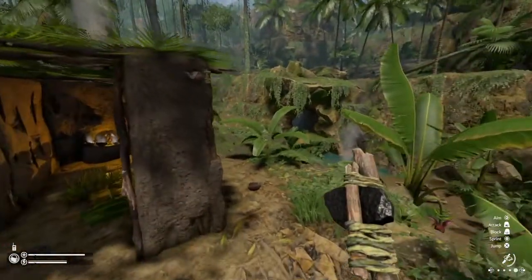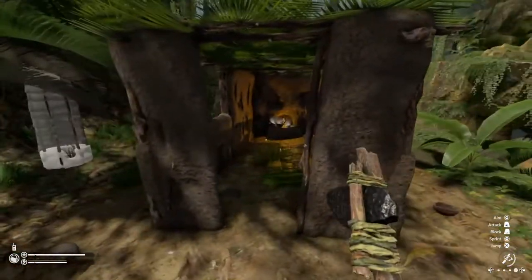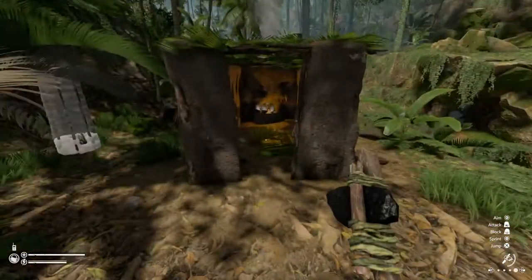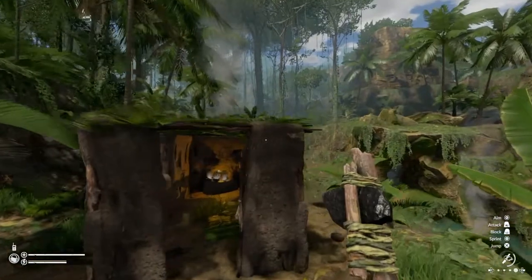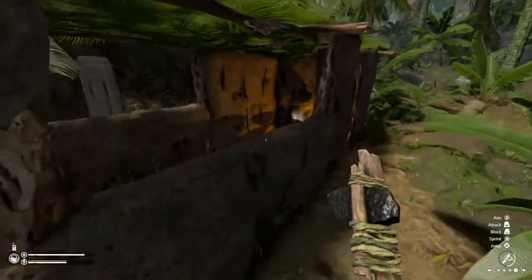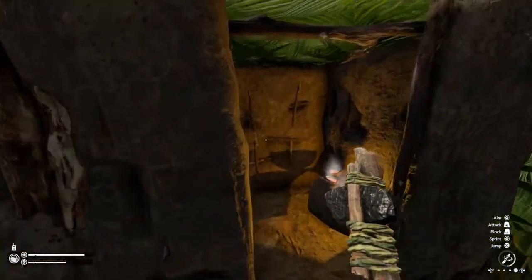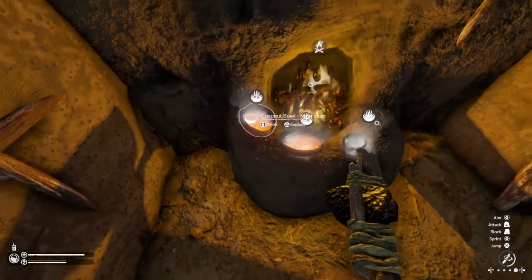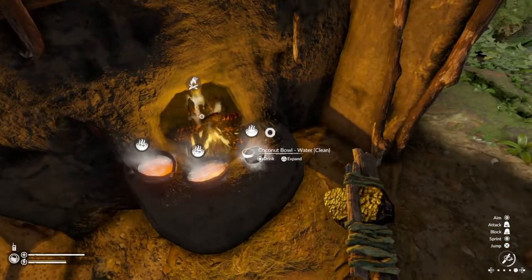Alright everyone, welcome to episode 6 of Green Hell. Did a little bit of construction in between episodes, so here's my little shack. Currently have some soup ready to go, some clean water.